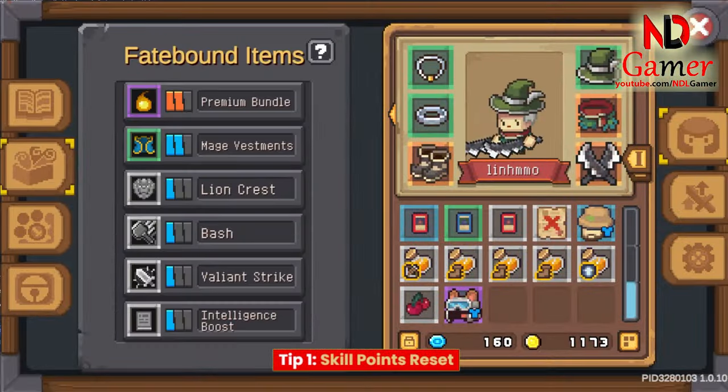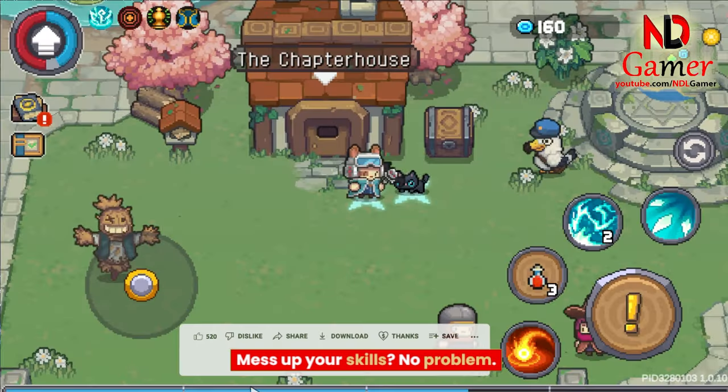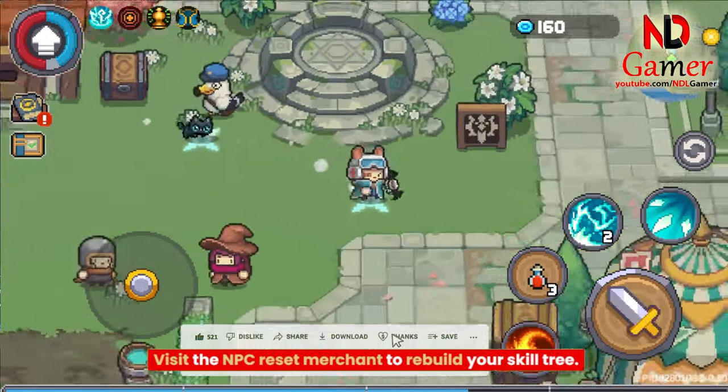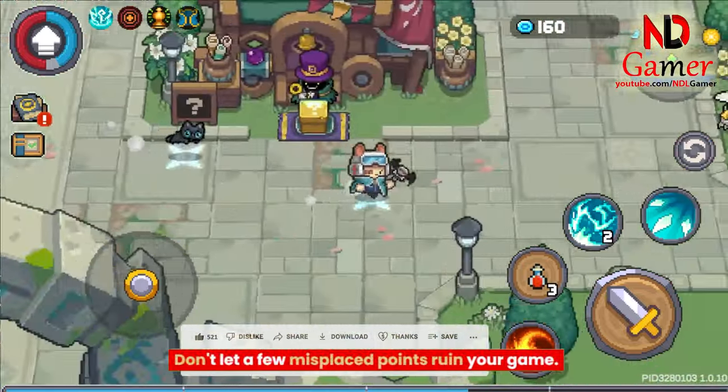Tip 1: Skill Points Reset. Mess up your skills? No problem. Visit the NPC Reset Merchant to rebuild your skill tree. Don't let a few misplaced points ruin your game.